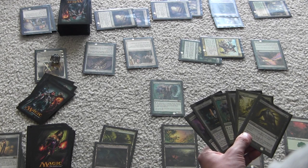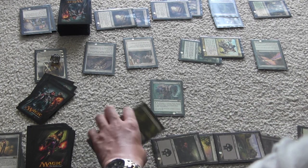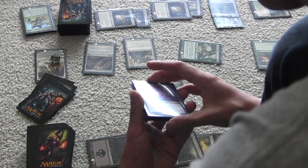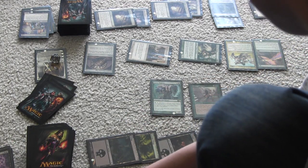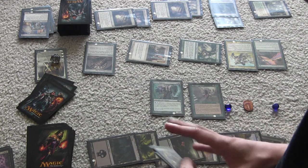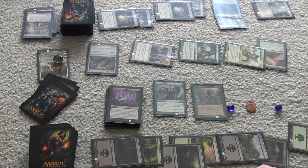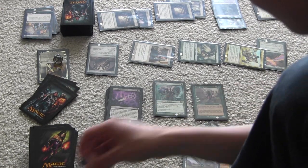I'm down to only 6 life. Solemn blocks Dark Confident — it's colorless so can't gain protection; both die. I take 2 more, down to 4. I draw a card. I try Profane Command but the Knight can gain protection. I get my Deranged Hermit tokens to play but it doesn't matter — he's going to use Elspeth to give flying and kill me. Good game. The multicolored rock deck wins game one. Let's play another game — best 2 out of 3.